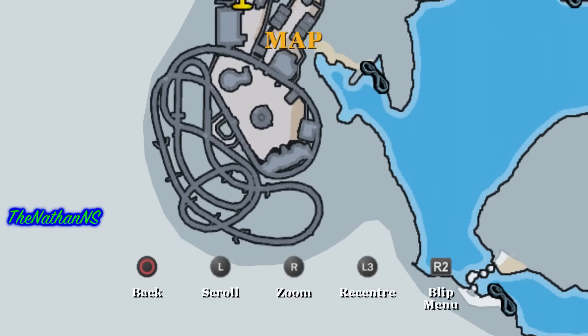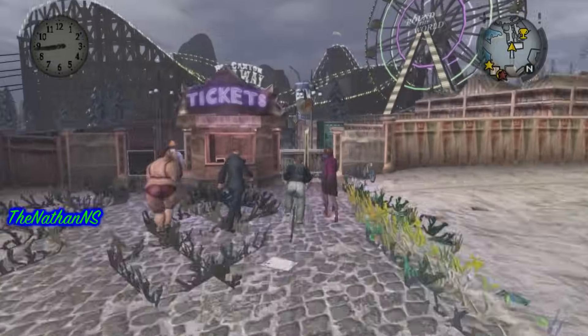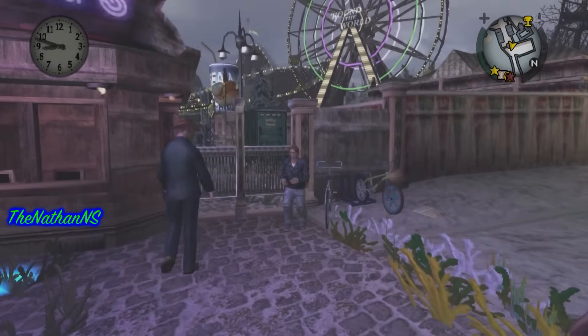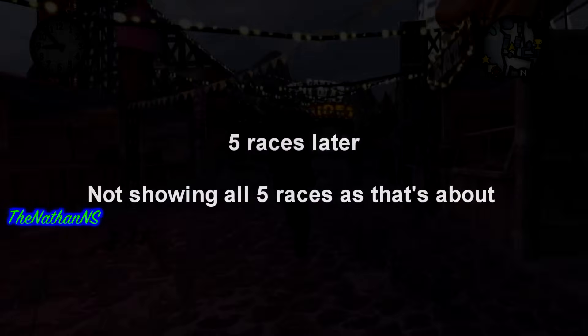What you first need to do is go to the carnival and participate in the go-kart races. There are 5 of these races which you need to win, and once you've won all 5 you can progress to the next step. If you win all 5 in a row, it will probably take you to about 5pm in-game time.